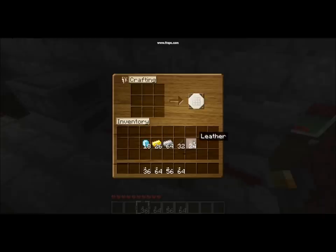Let's start off with the lowest form, which would be leather. First we have a leather tunic, which is a chest piece. Then we go on to the leggings. Got the leather boots. And then we have the leather helmet.